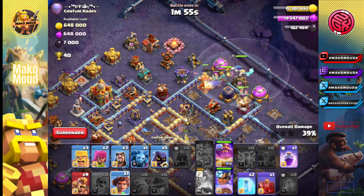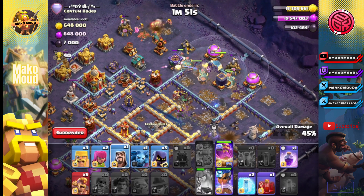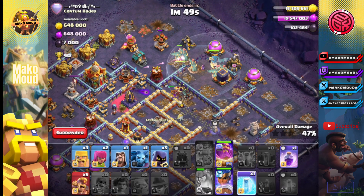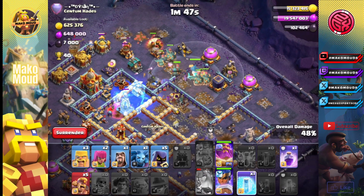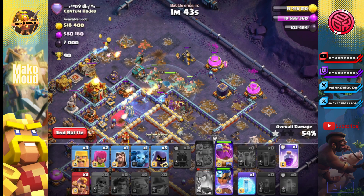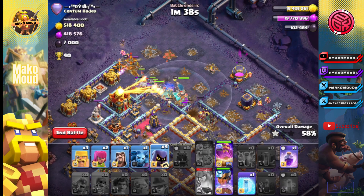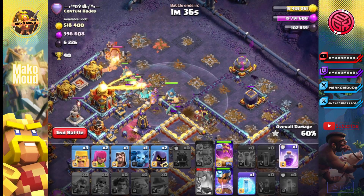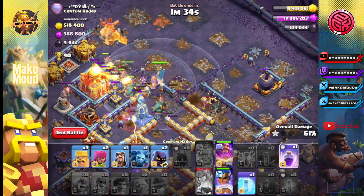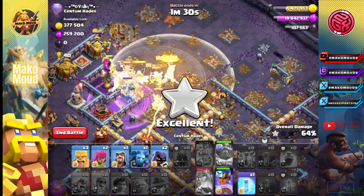This is the queen's ability right there. Let's have one root rider on the outside with a couple of super barbarians. Freeze that monolith because I was a bit late with the skeleton. We're going to save the freeze actually, we'll see where we can use it. Use three head dancers on that king. We're going to rage through the town hall with the warden ability. Just like that. Perfect.